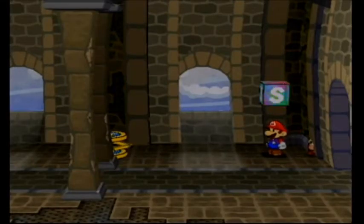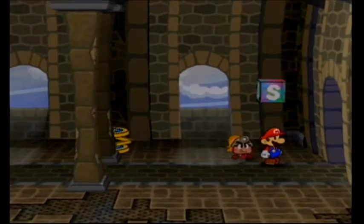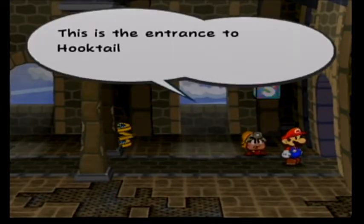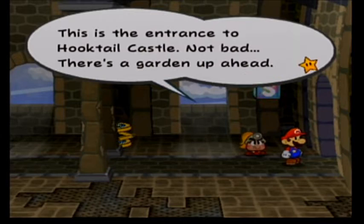Hello, Internet. Praise be to God, and welcome back to Paper Mario the Thousand-Year Door. So last time, we went through Schwonk Fortress, got the keys, recruited Koops, and got into Hooktail's Castle. So we're going to conquer Hooktail's Castle this episode, or at least start to.